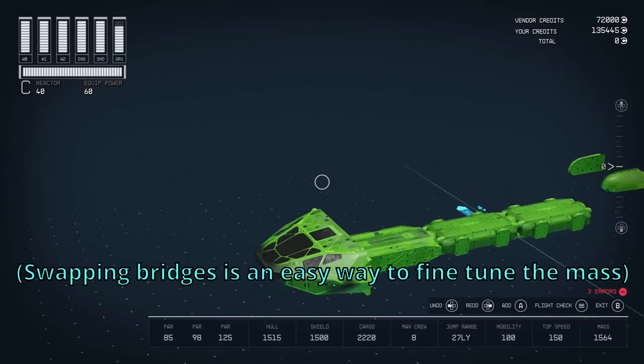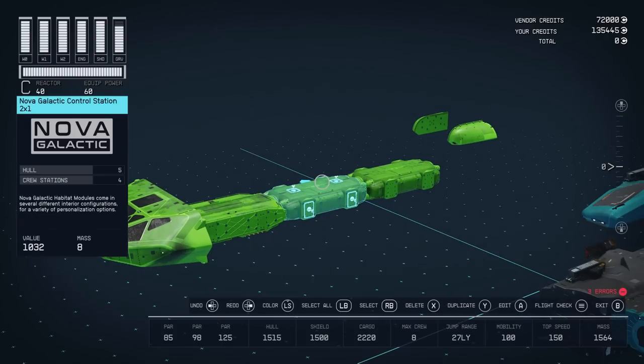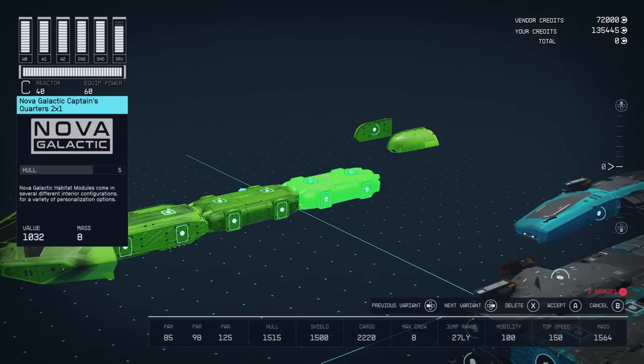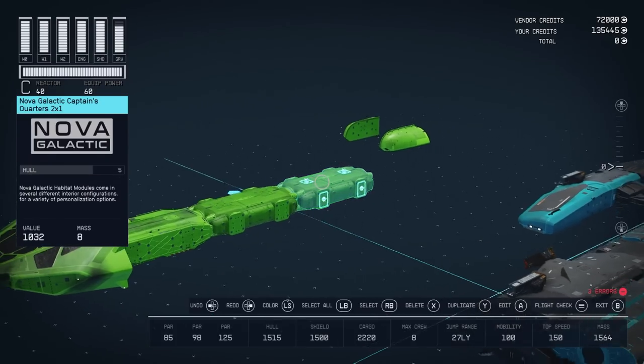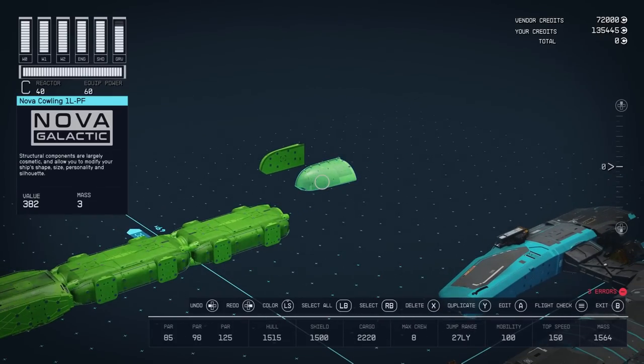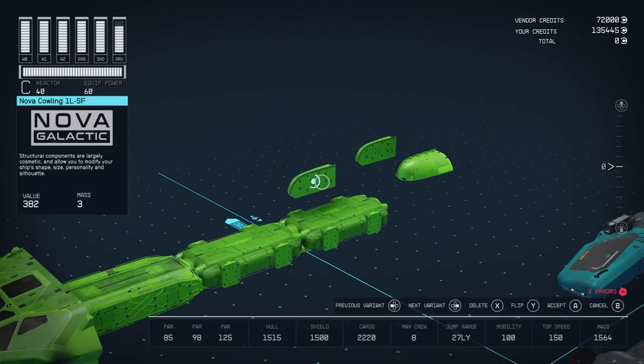The only place you can purchase the Cabo bridge is on Saturn's moon Titan. You can land there and talk to the ship services technician in New Homestead. There are actually three different versions of this bridge — the difference is cargo capacity, mass, and the skill required to purchase them. In addition to the Nova Galactic bridge, you'll also need a Nova Galactic control station and a Nova Galactic captain's quarters. Another part from Nova Galactic you'll need is the Nova Colling 1LPF and 1LSF — if you have a different version, you can cycle through to select the one you need.